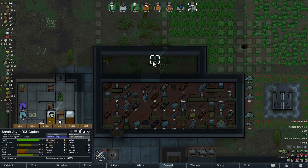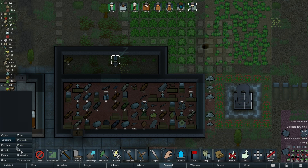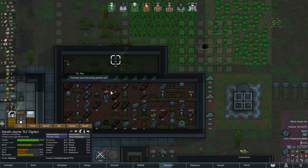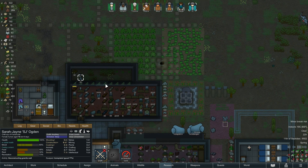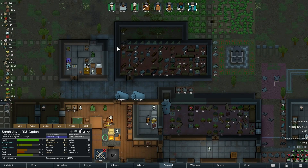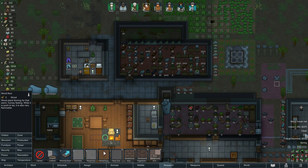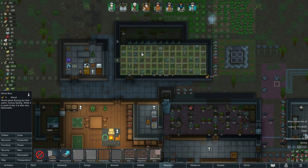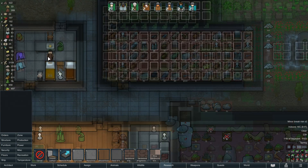SJ has done this twice now. You do like trapping yourself. Oh boy, oh boy - just deconstruct so you can come out, and nobody said anything. What I'm going to do is probably put some flooring down here because otherwise they'll be treading everywhere when they come in here quite a lot. It's going to take up a lot of wood but it needs to be done.